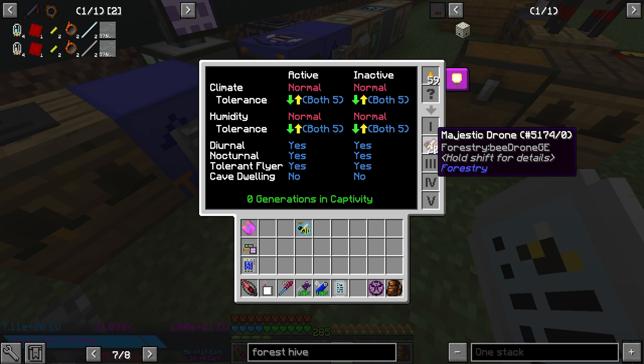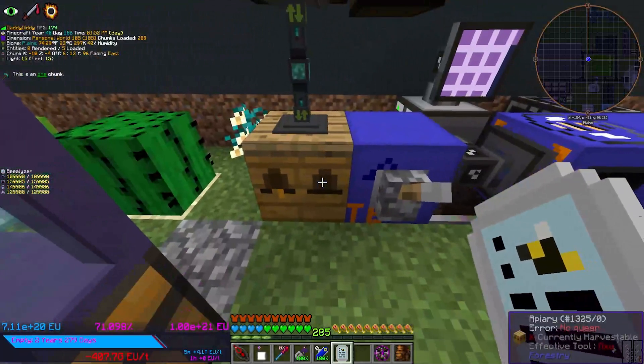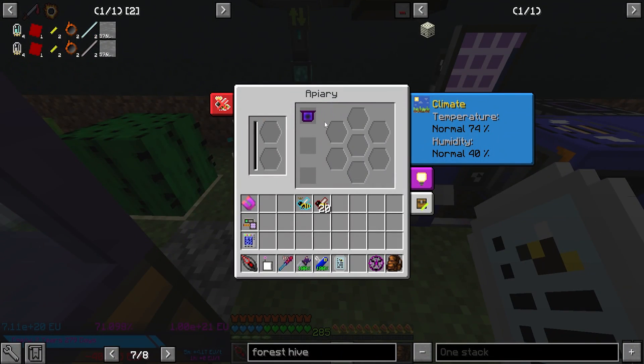So now we have a hot and normal biome in this alveary. This one is icy normal, and you can mix and match using hygro regulators, whatever you need to get the correct humidity and correct climate intolerance. I just wanted to show you visually how you would assemble these kind of multi-blocks so you can see that there are definitely ways you can do it. You can do whatever setup you please — feel free to mess around with it and tell me what combinations you came up with for different bees.